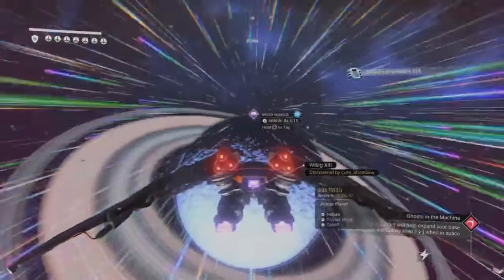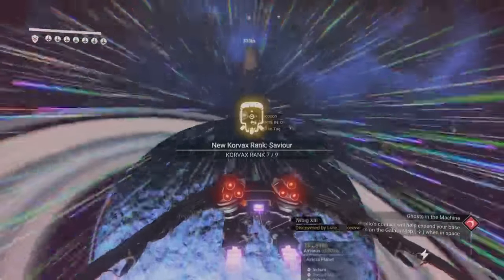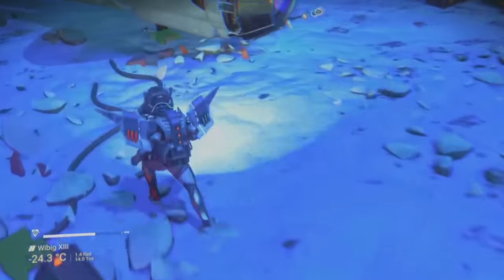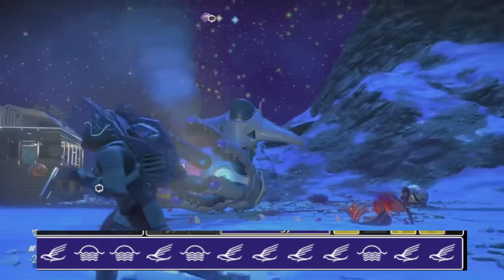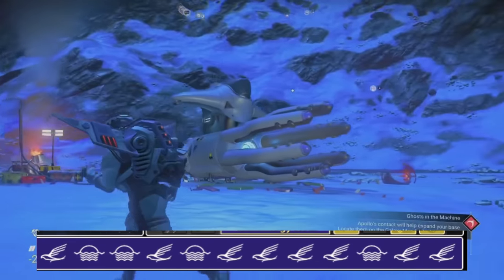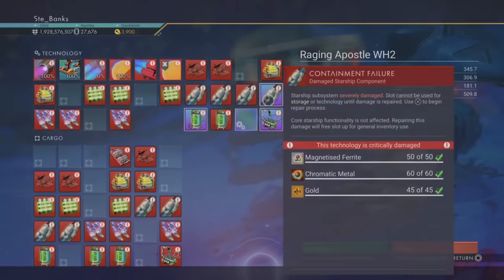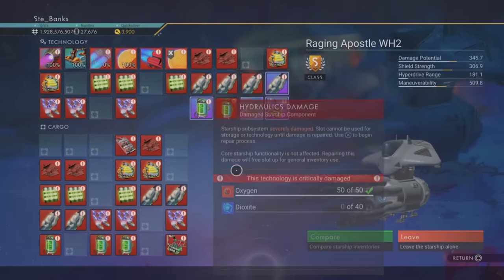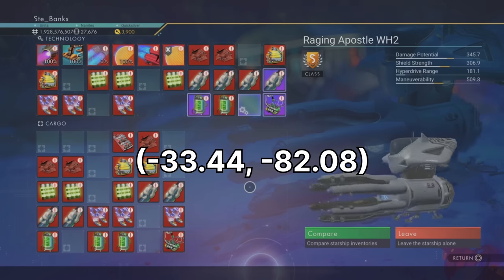I promised earlier I'd give you coordinates to some of these things. First up, here are the portal coordinates for a white crashed Squid Ship in Euclid. The coordinates are: Bird, Sunset, Sunset, Bird, Sunset, Bird, Bird, Bird, Bird, Sunset, Bird, Bird. You'll want to fly to another planet within this system called Wibig XIII, and the on-planet coordinates to the crashed Squid Ship are minus 33.44 and minus 82.08.